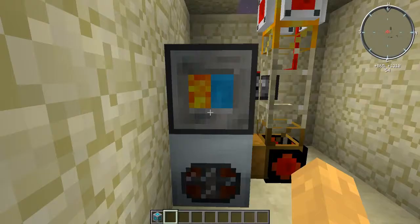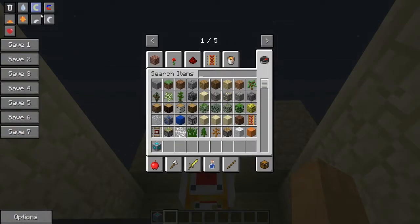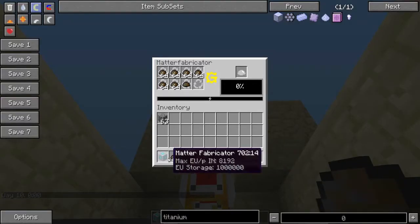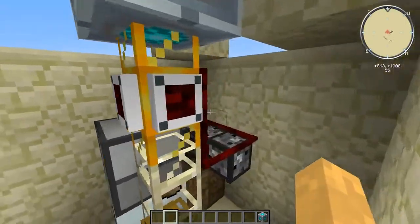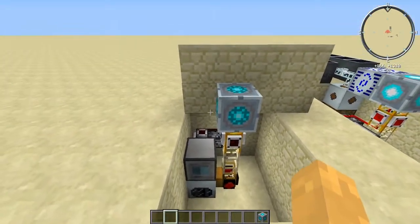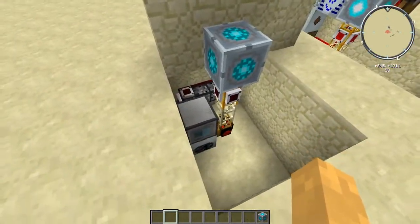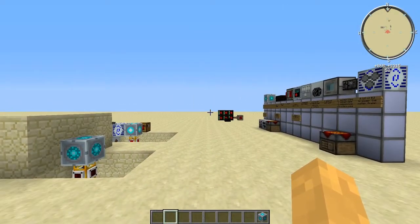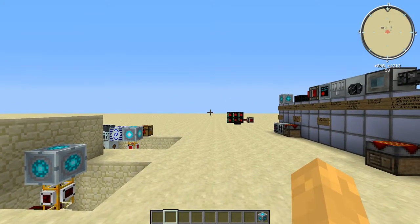Let's give it a fresh start — it's now fast enough to recycle everything that goes through. Fill the recycler with scrap. Now it's full, there's no space, so it stops the signal and the igneous extruder stops working. That's basically it. Thank you for watching my tutorial on how to make and automate a matter fabricator with scrap. Leave a like if you enjoyed it and leave suggestions in the comments if you want another tutorial.